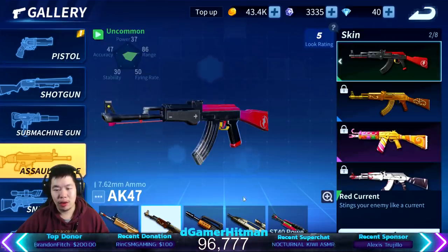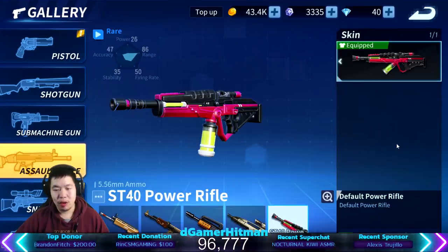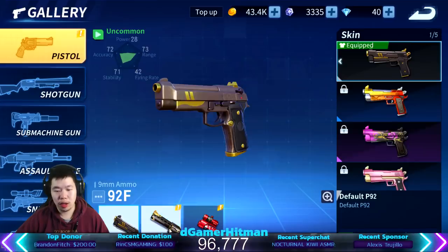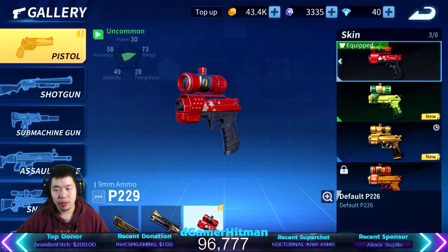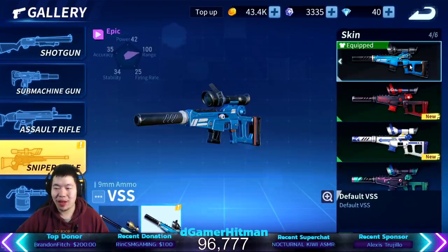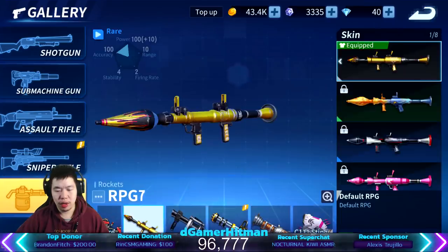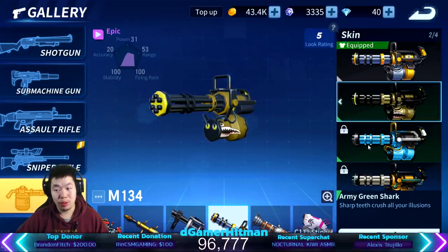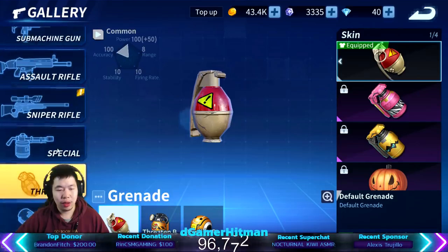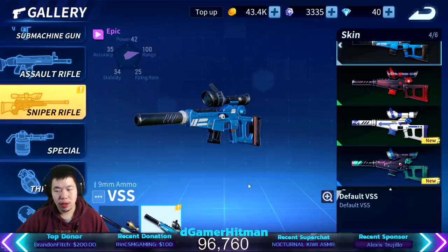Gun-wise, shotgun we're gonna use this green one — that's actually pretty nice. Submachine gun, I don't have any skin. Assault rifle, I don't have any skins — oh wait, I have an AK skin. There we go, a nice red AK skin. I have a new rifle I haven't tried, a pistol skin, and I got a golden one. I have a VSS skin too — red one, that's pretty good.